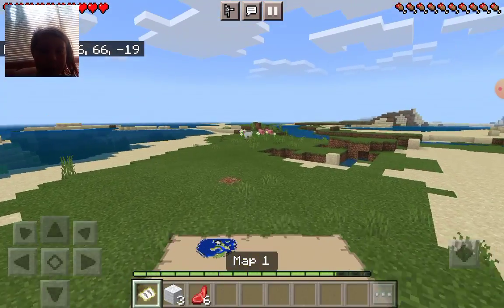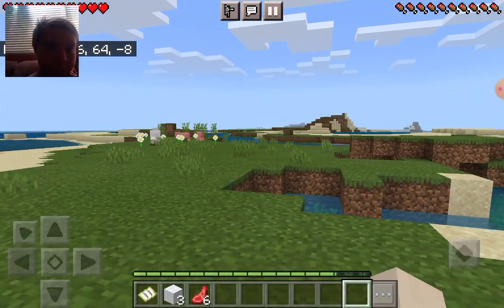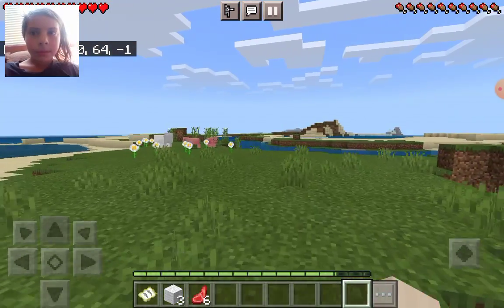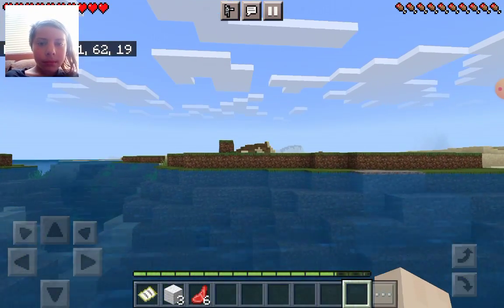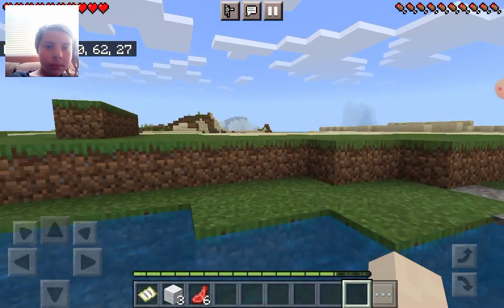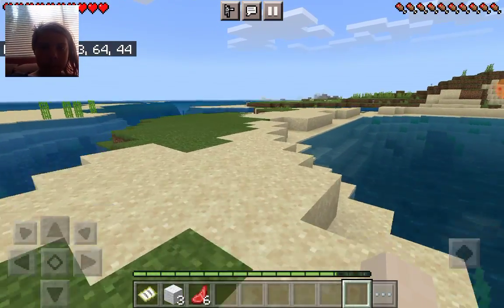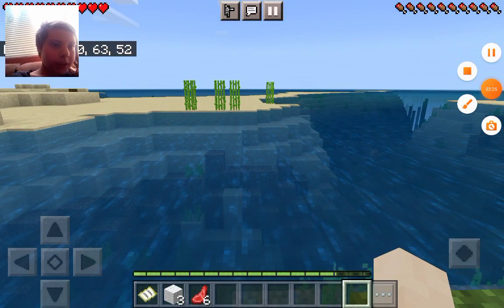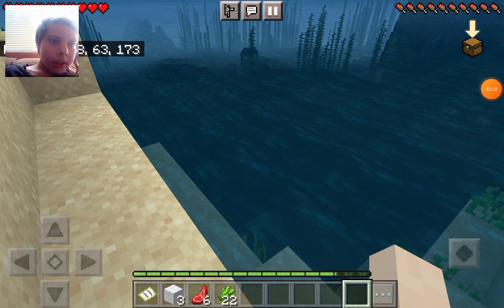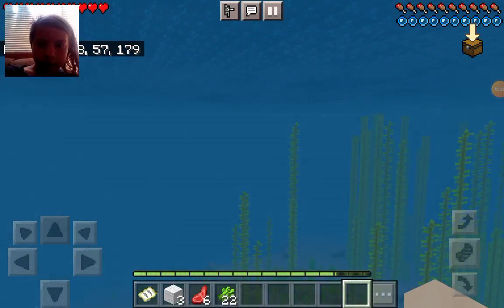Looks like there's some sort of island. And if I go this way, I might find the forest. Wait, sugar cane. I'm going to go to that first. Okay, so I found more sugar cane, but I also see something in here, so I'm going to look at it.